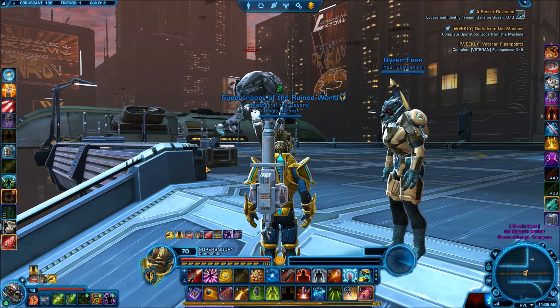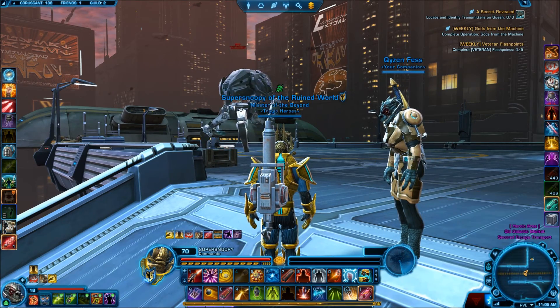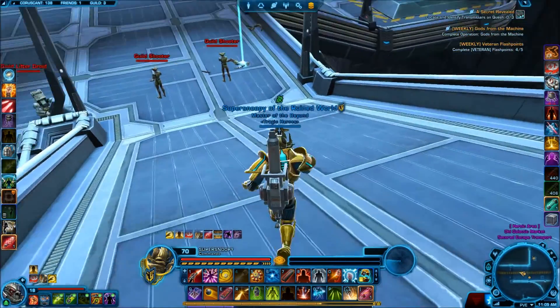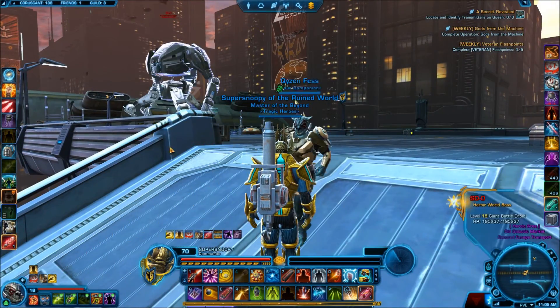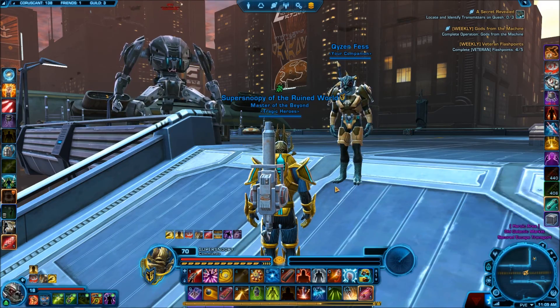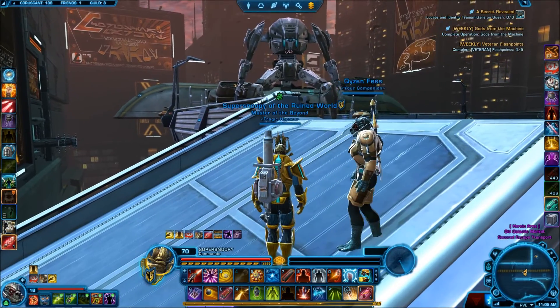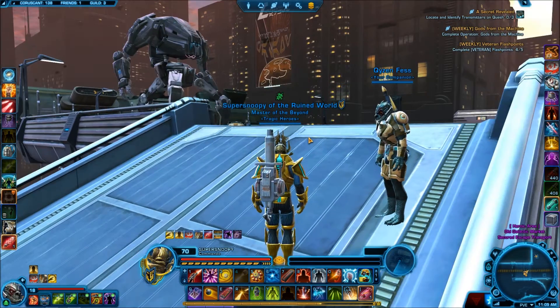Essentially this is just a fight of kiting this guy — that's really all the main pointers. There are some extra things that do a little damage, but the main idea is you want to stay away from your companion, attack him, and just overall try to survive. So without further ado, let's get into the fight.